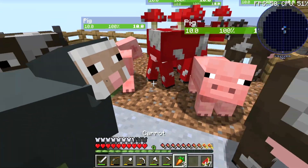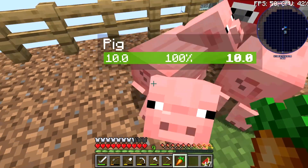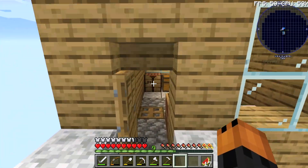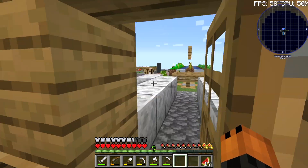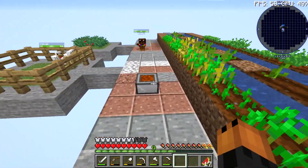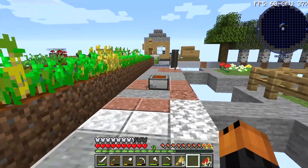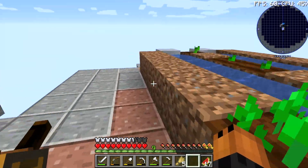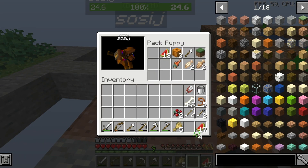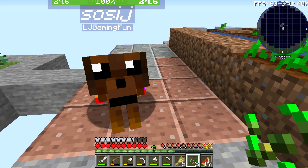I want to jump over here because there are pigs in here — I want to breed pigs. I want to start breeding more of the animals so we have more food. All I care about in this episode is food, but we have plenty. To breed the rest of the animals, I don't know if Sausage has the supplies. He has nearly every supply I needed — I need one more piece of wheat then we'll be able to breed the rest of the animals. Sausage, you are the best!